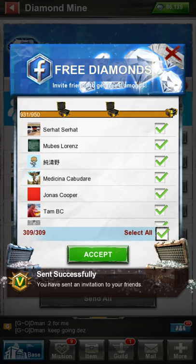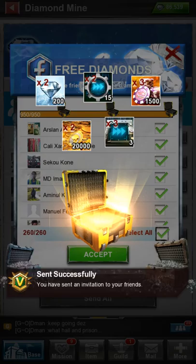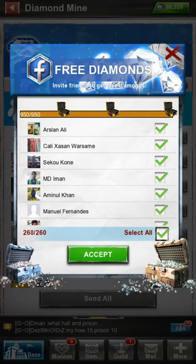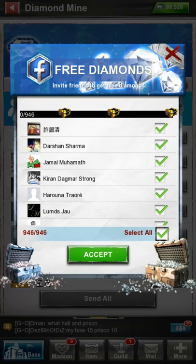I think it's supposed to give me the gift already. We're at 931 out of 950 — there we go. You actually got two 15-hour speed ups. All you do is close it, get out of it, go back into the diamond market, and hit the plus. There you go, you start this whole process one more time. I now have 86,539 diamonds, so it's working.